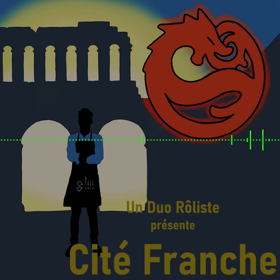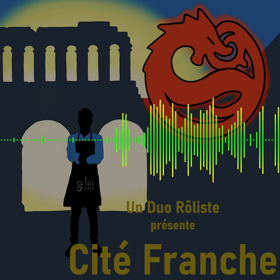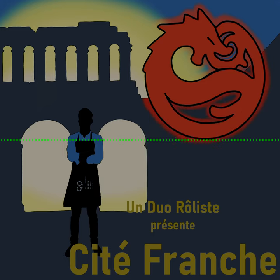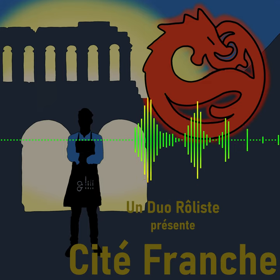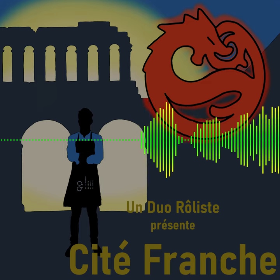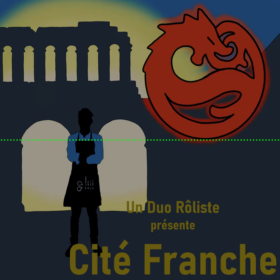Ce n'est pas sa spécialité, mais résultat : 18 plus 2, soit 20. Il arrive à lui prendre une des bagues. Il cherche l'objet qui a l'air le plus important parmi ceux du marchand de magie — sachant qu'il s'y connaît en magie, il prend ce qui a l'air le plus précieux mais de petite taille : une amulette ou une bague, qu'il avale.